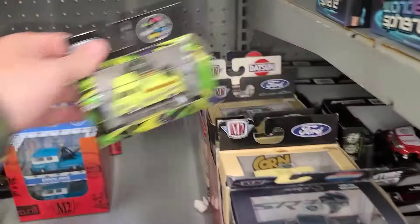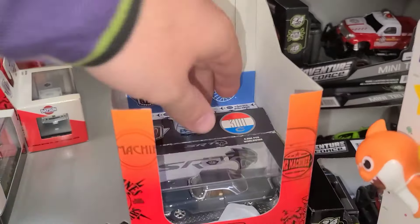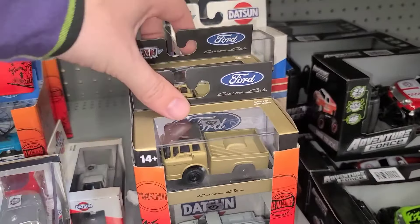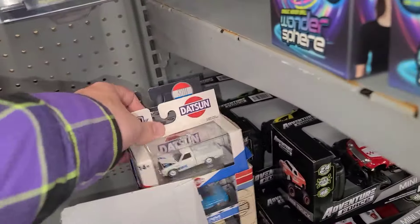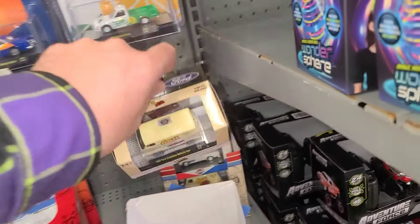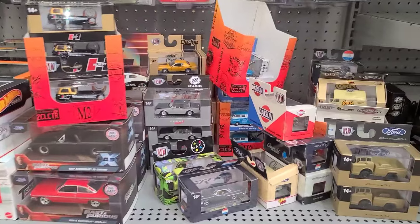Got that cleaned up — let's keep going. Chrysler Corn Nuts, there's another Camaro, Datsun, and Chrysler 300C. Far in the back we got these big old trucks — the C600. Bunch of Datsuns, another Pan Am, Datsun Corn Nuts. Well, there's a good amount gone — these Buick Regals, there's only three left out of all those cases, so hopefully somebody got something really awesome.